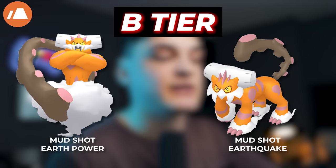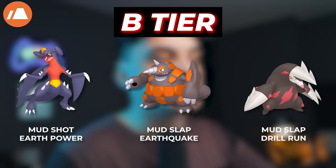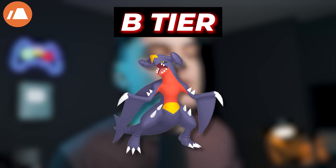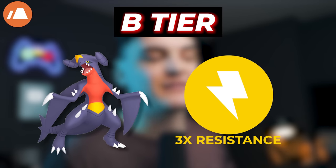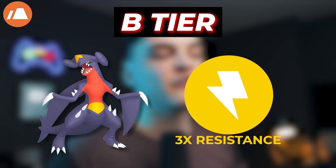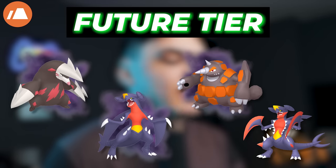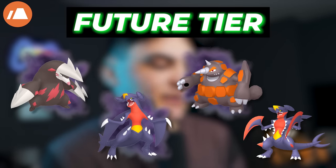In the B tier, we're going to have Landorus Therian, Landorus Incarnate, Garchomp, Rhyperior, Excadrill, Shadow Swampert, and Mega Swampert. All these Ground types are going to be strong, but not as strong as the A tier. Note that Garchomp actually has some very good use because it's triple resistant to Electric type, which makes it very good for Electric type raid bosses with an insanely high TDO. Future Ground type Pokemon to look out for are Shadow Excadrill, Shadow Garchomp, Mega Garchomp, and Shadow Rhyperior.